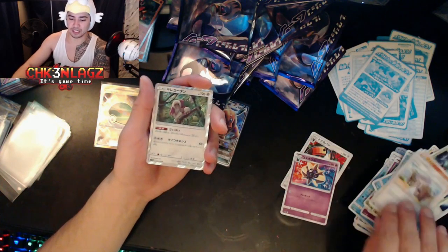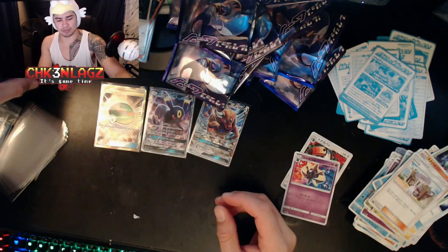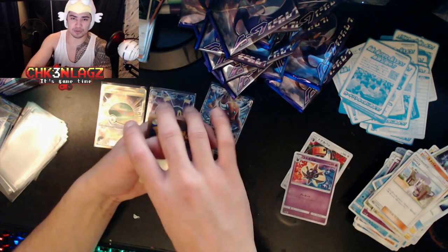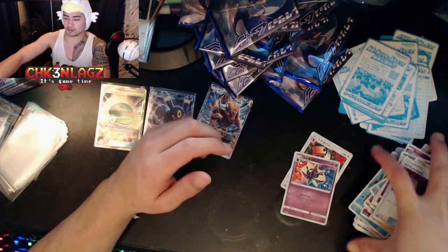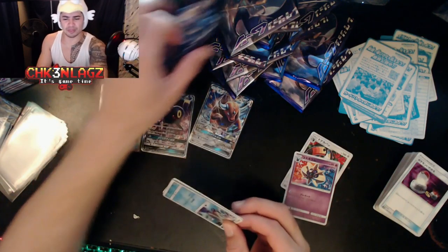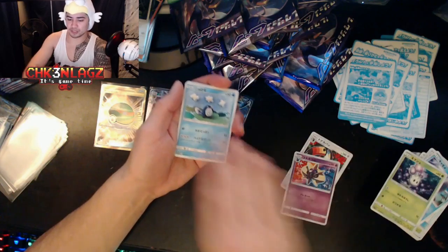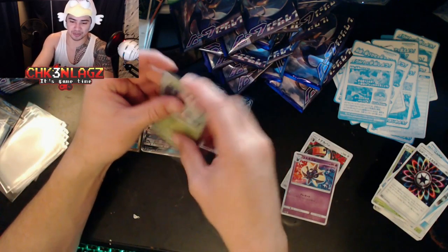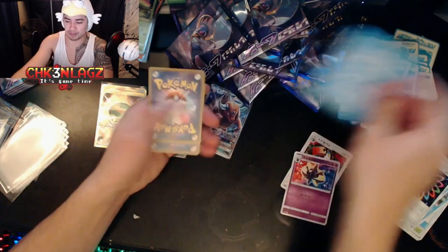Sandygast, Fomantis, Orangaroo. Going back to malasadas — you can get them with haupia, which is like a coconut vanilla pudding. So good! You can get it with chocolate, vanilla, or chocolate haupia vanilla. You can even get jelly filled, but I wouldn't recommend those because it's a bit weird. Carnivine, Hypno, Masquerain, and a Switch. Rainbow Energy and another card I don't remember the name of. Once we get the English cards going, we'll be more familiar with the names.